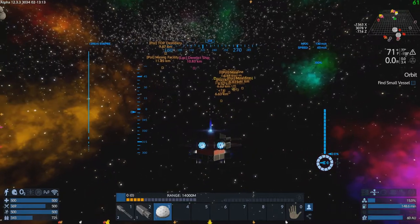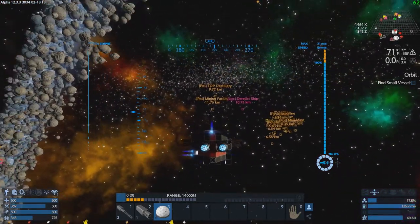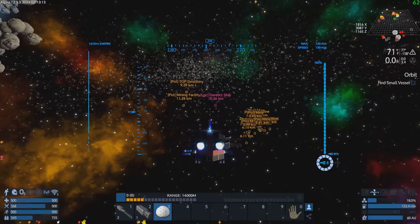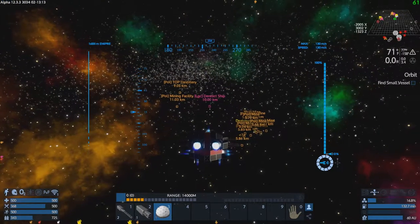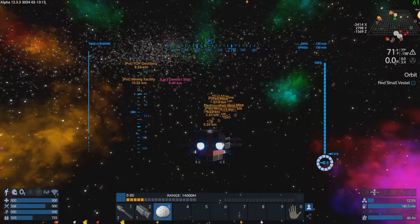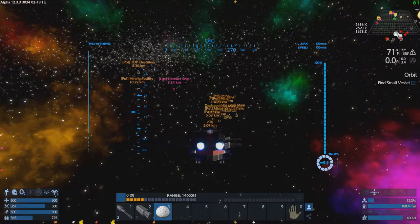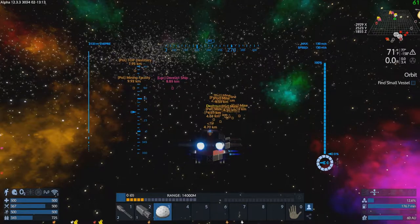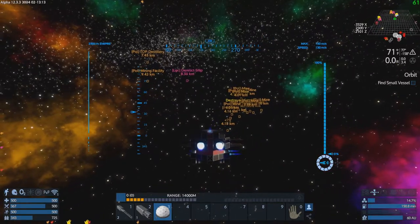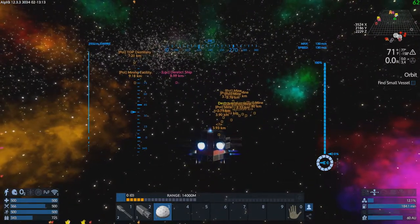We're in space and it looks like the destroyed small vessel we're looking for is over here, so let's head this way. I saw it before all the Polaris mines showed up. We'll have to be careful not to hit those mines — they shouldn't mess with us as long as we're friendly with the Polaris, but you never know.